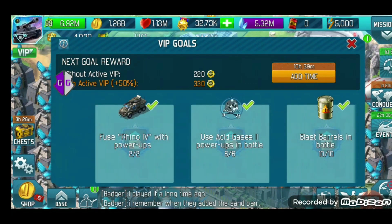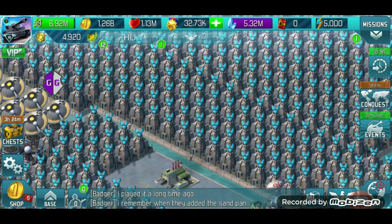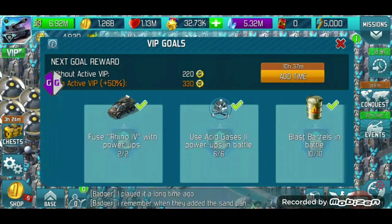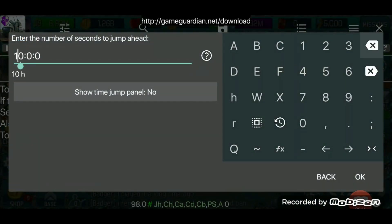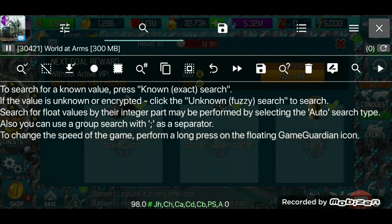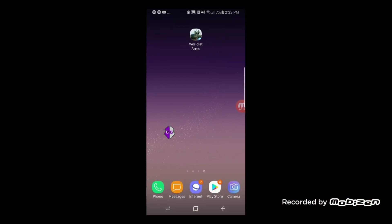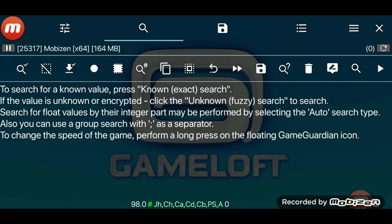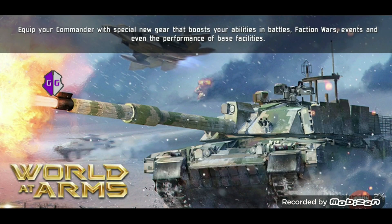This time instead of going one day ahead, we're going to go two days. When you look on the speed hack part of Game Guardian — which will pop up here in just a sec — we're going to hit that. You have day, hour, minute, second, so two colon zero colon zero colon zero is two days. Close out, restart, immediately open Game Guardian, and make sure to load the speed hack one more time. Speed hack is loaded. Once again, all of those quests will be available for you to knock them out.